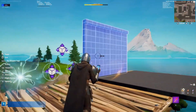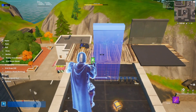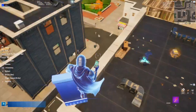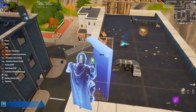So the first thing we're going to do is take this wall. We're going to size it down on the width size as far as it can go. Then we're going to rotate it on the yaw axis 45 degrees. We're going to place it down, and then we're going to take it again and rotate it 180 degrees so it's like that but on the other side.